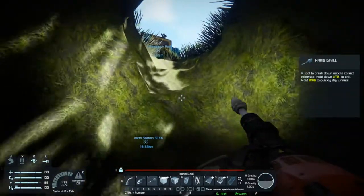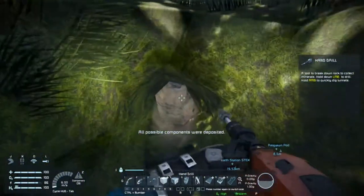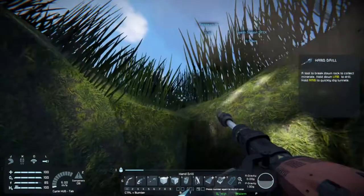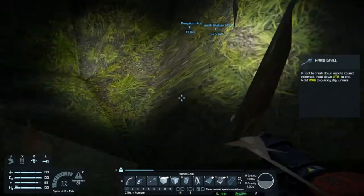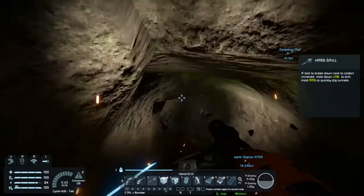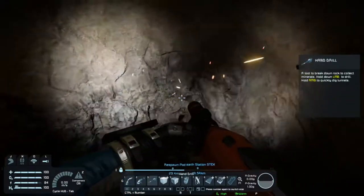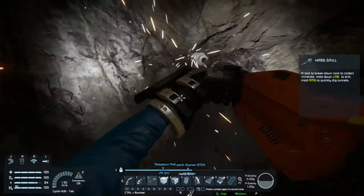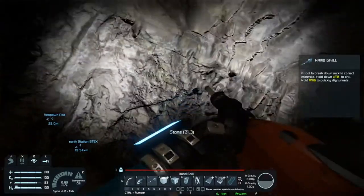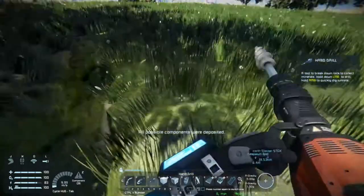That tunnel is a little too shallow to stand up fully. Dump inventory and go back in - this time as I'm going in I'm going to point up with the drill and walk in just to drill the ceiling a little higher. Now I'm getting into some good stone down there. Let's do this a couple more times.